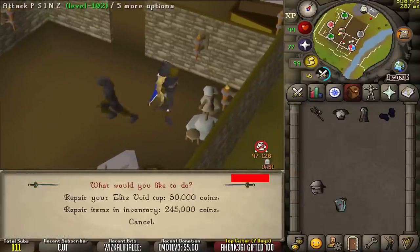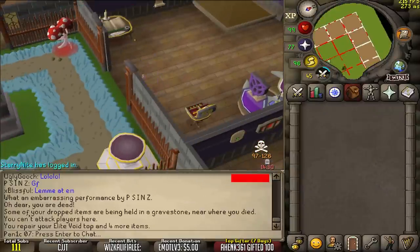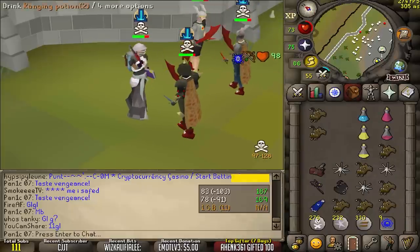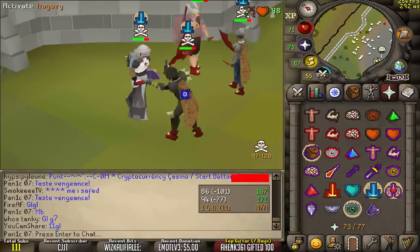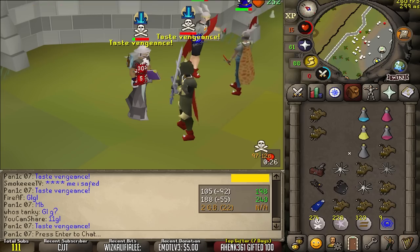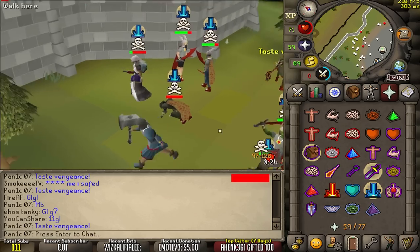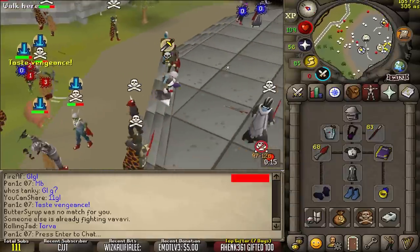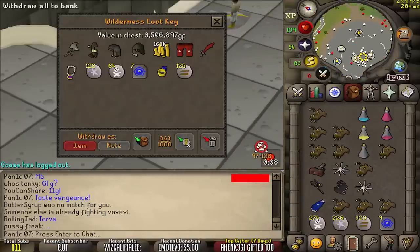On the bright side, we hit a 75. We also swapped out of our Dharok's set so we didn't actually lose that much. I kind of like it in the void setup because you can stack it with Vengeance quite easily. Thank you for your 3.5 million GP — very nice.